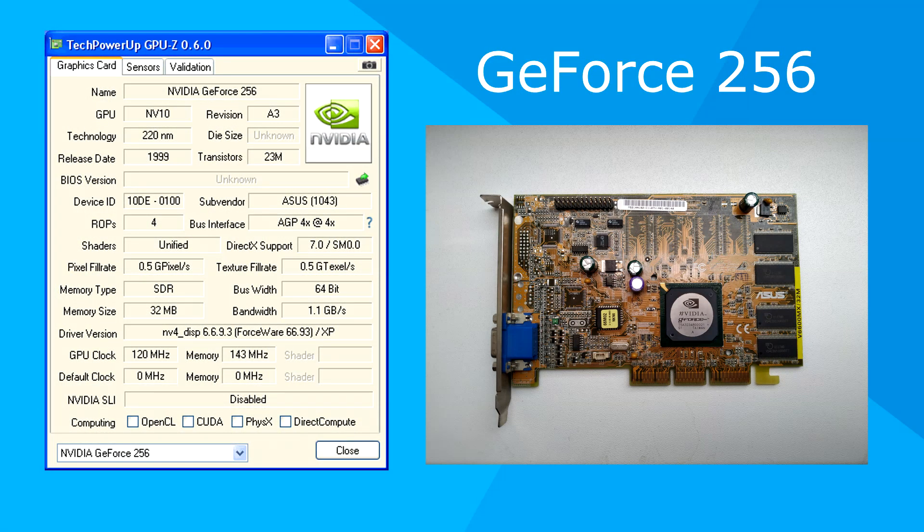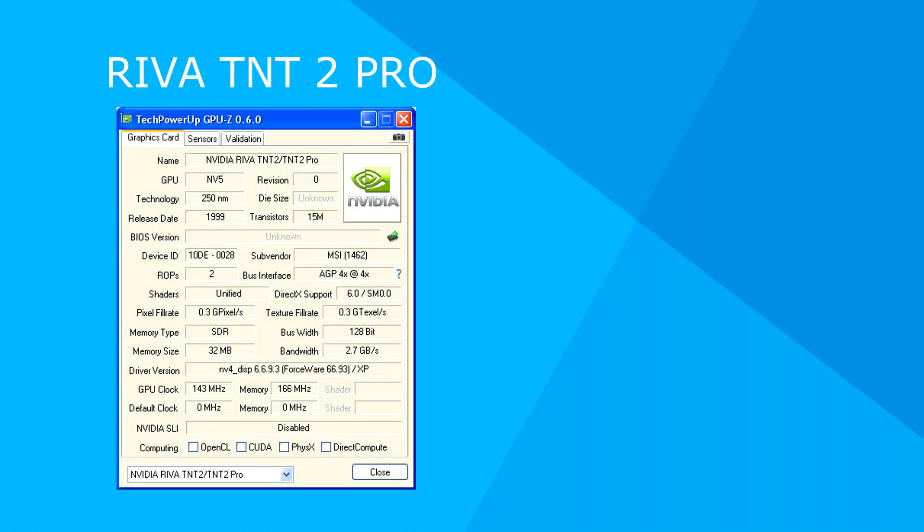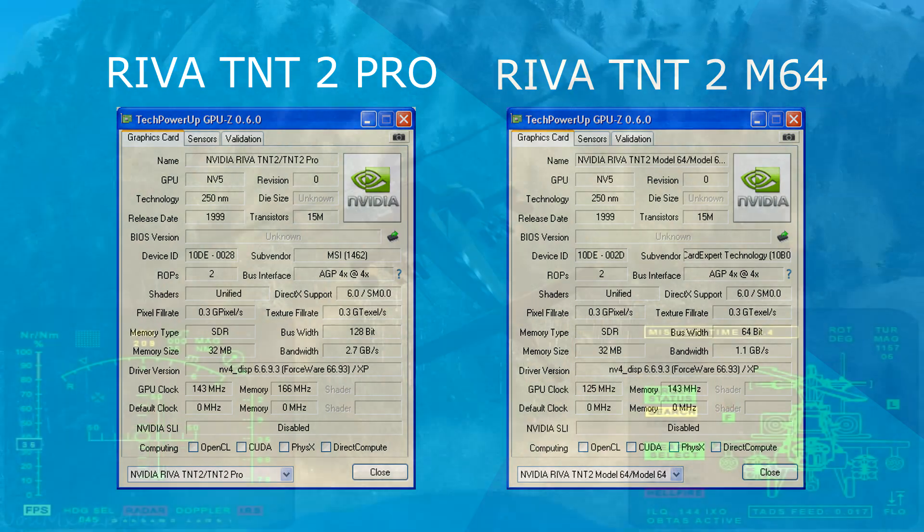The GeForce 256 was released on October 19th, 1999. I've got the slowest version of this card, the Asus V6600MX. I've benchmarked it against its predecessor, the Riva TNT2 Pro and Riva TNT2 M64. All three cards were overclocked to maximum stable clock speed.